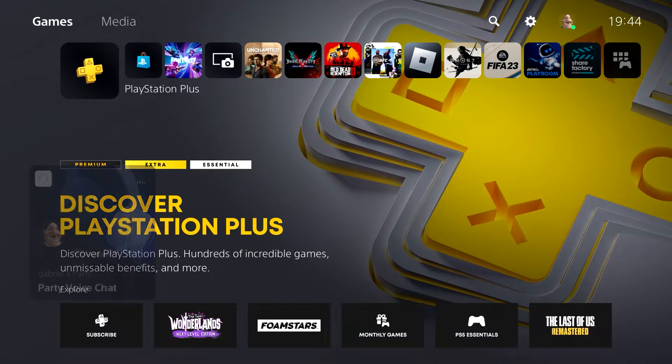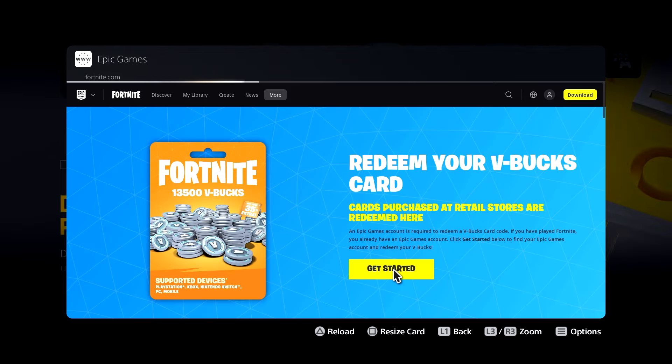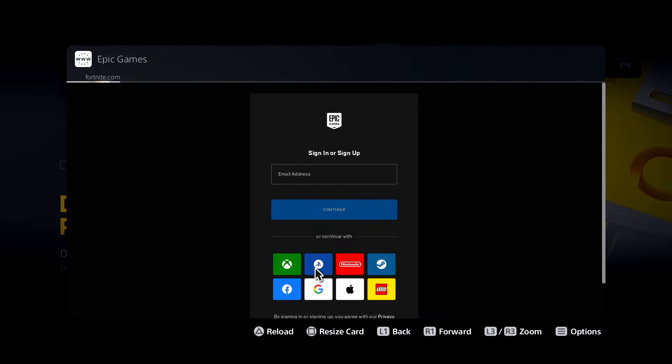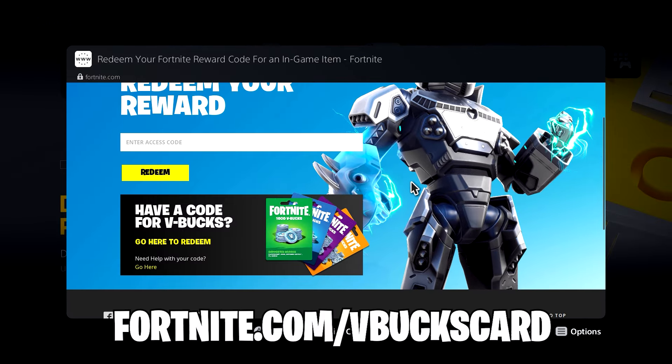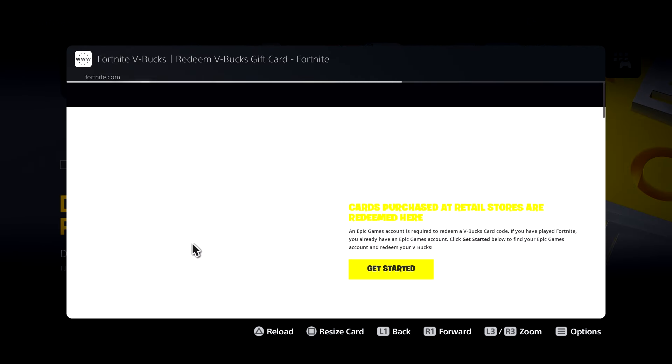Once you're on Google, go to the Epic Games web page and make sure that the account you're logging in is also the same account that is logged in on Fortnite on your PS5. Then click right here and it'll take you to the redeem V-bucks page — this is where you're gonna be typing in your code.